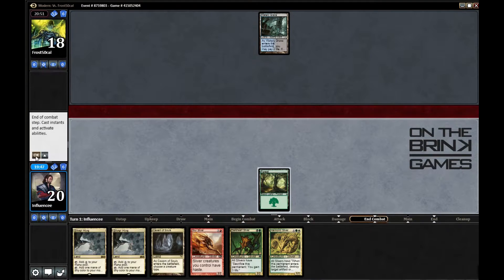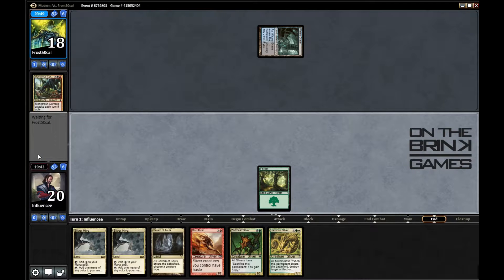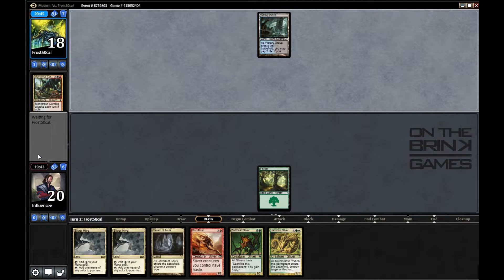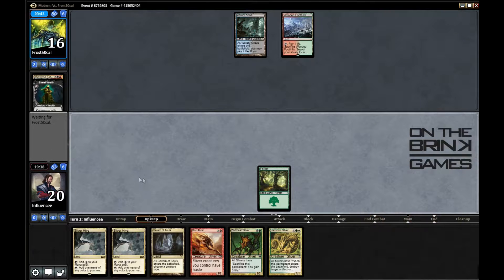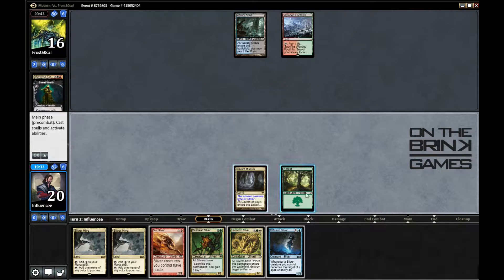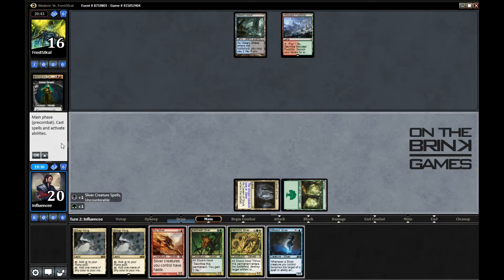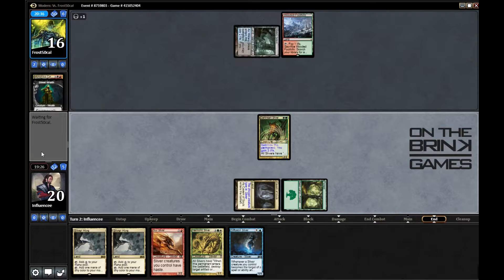Harmonic Sliver is noted. Does he have Thoughtseize? Okay, just cycling. He's going pretty fast on the cycling plan. I'll go ahead and name Sliver and play my Dark Heart Sliver, which can't be countered — though I don't think he runs counterspells, he definitely could. This gives me my sacrifice outlet, and it looks like he's filling up his graveyard pretty well.